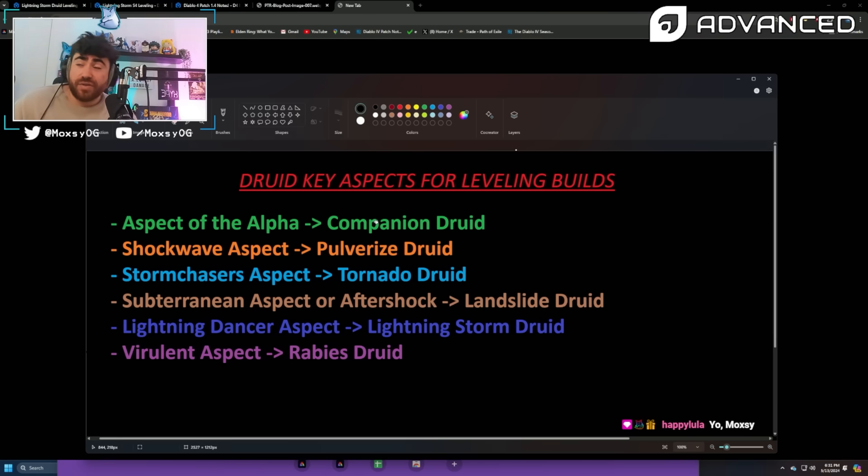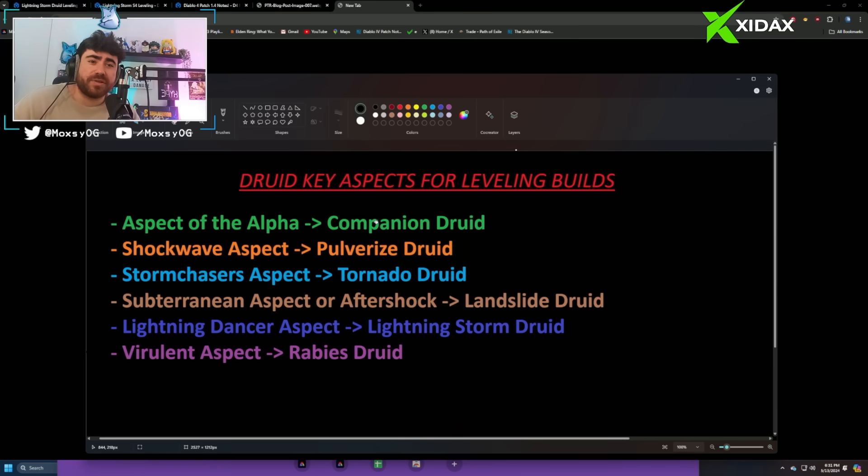That's our guide for Season 4 Druid. This is one option to level with — there are so many cool builds available, all pretty solid, but they need specific aspects to really take off. The build presented here doesn't really need any specific aspects besides the Shepherd aspect and should be really solid. Hope you enjoyed the guide — catch you on the next one!